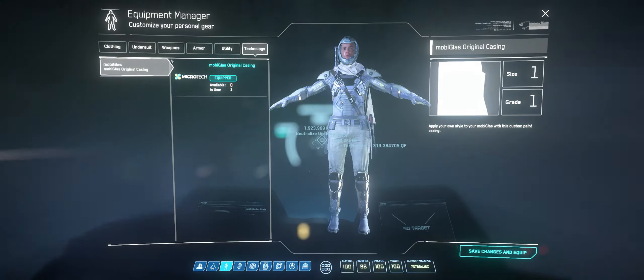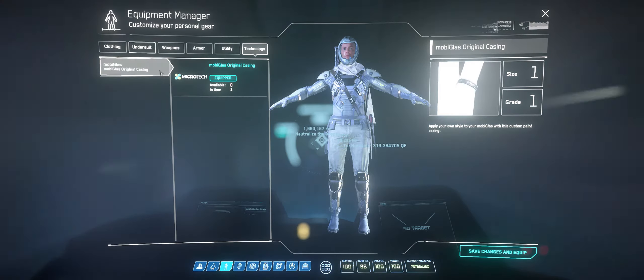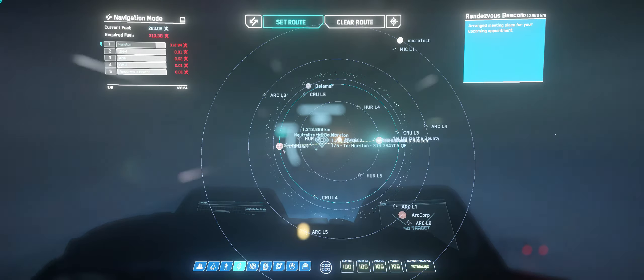Utilities are your grenades, your medi-pens, your oxygen pens, flashlight — stuff like that. They just introduced different color MobiGlas options, which is a bit silly, but it's there.